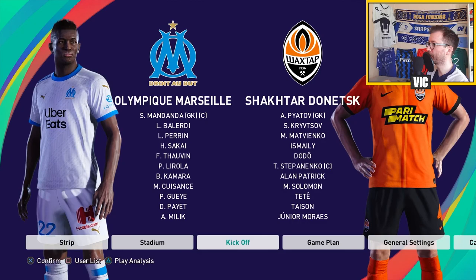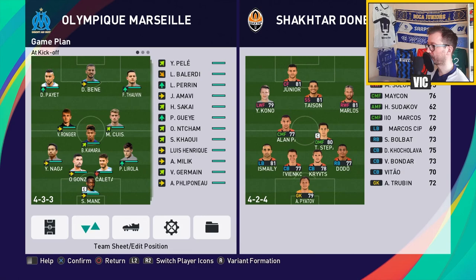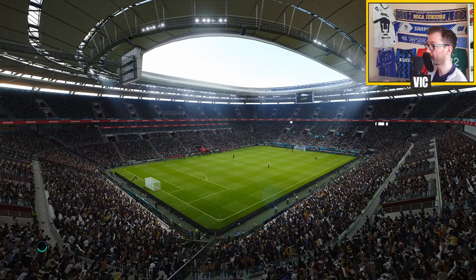Now we're facing Shakhtar. I've actually played a lot with Shakhtar Donetsk - they were in A form a couple of weeks ago and I played two or three seasons with them. He plays really balanced, almost identical to me. For this one we have Kaleta Khar out, so I'm going to pull Kamara down and start Gaye since he's on green. Kouisans is also on green so he'll start - we have a lot of players on green, hopefully a good game.